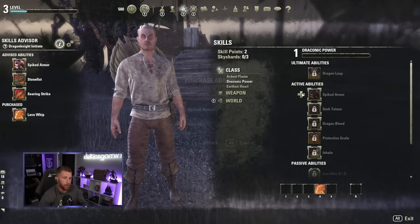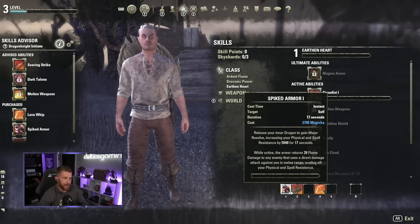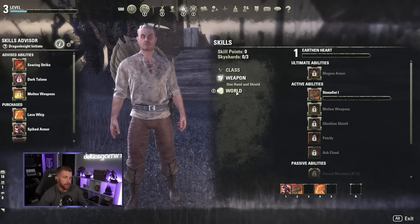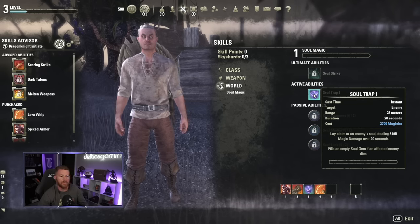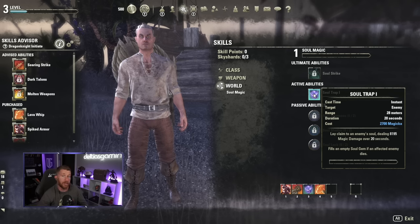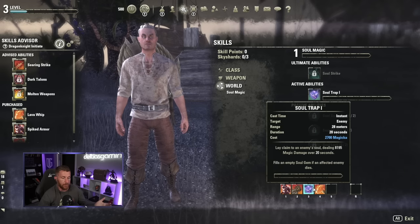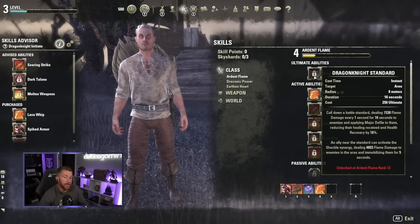Dragon Knight is rough to start — very little healing early on. But there's a trick: you can get a free ability called Soul Trap. It's a damage-over-time that costs Magicka. When you morph it into Consuming Trap, if an enemy dies while it's active, you get a flood of resources back — Health, Magicka, and Stamina. It's very strong right away. Put it on your bar straight away.